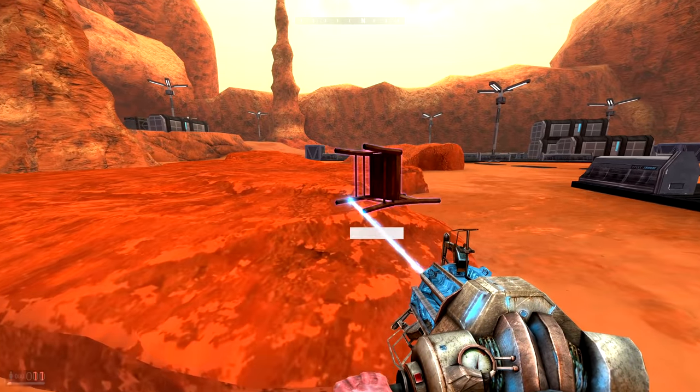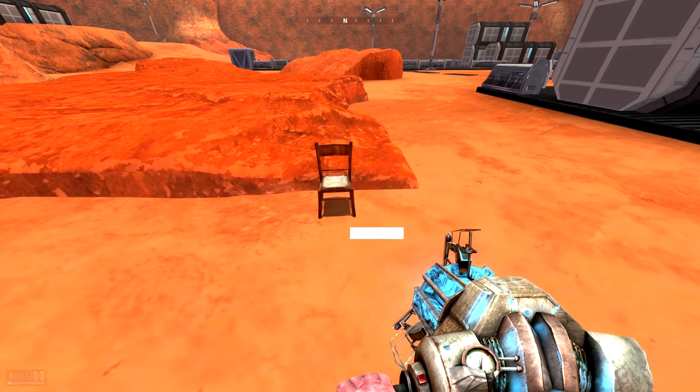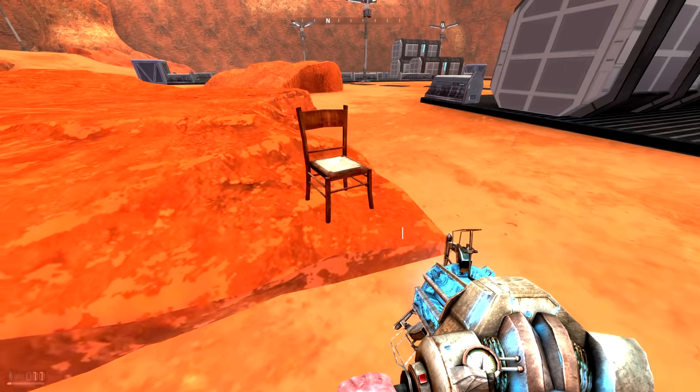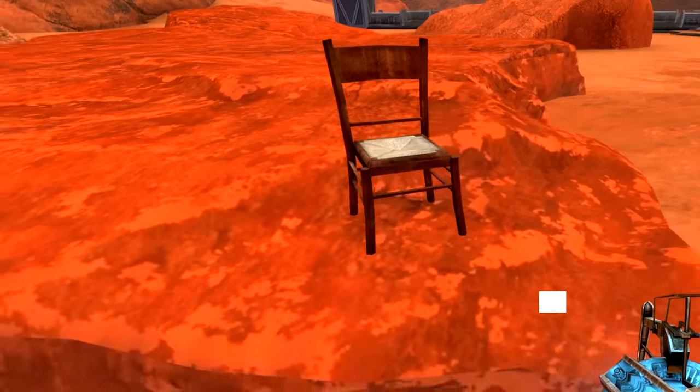For instance, what about this chair? We can see it falls over and just kind of topples. We don't want that. So we can keep it upright so it will stay upright no matter what.